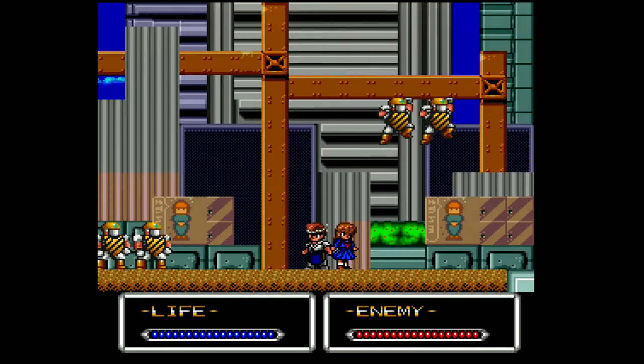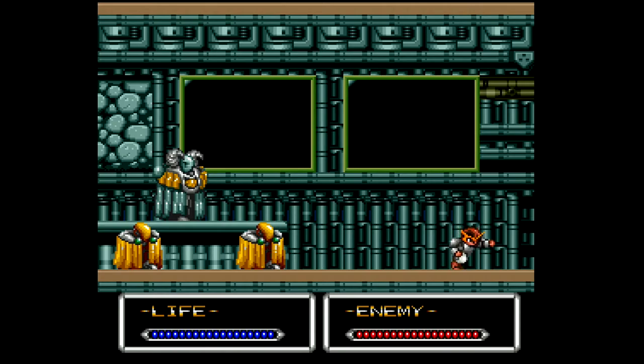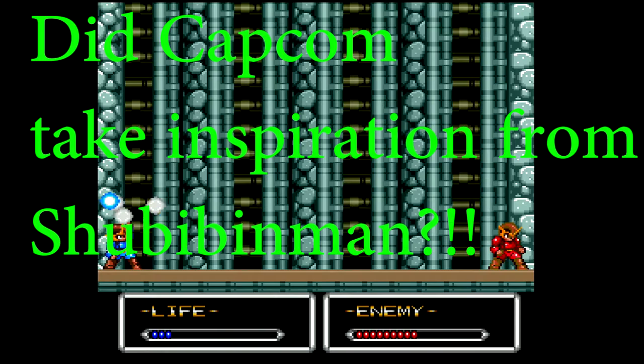The story parts remind me a lot of Rockman 7 or Rockman X, but this game actually predates Rockman X by 2 years and Rockman 7 by 4 years. The game also introduces a rival Shubibin Man team, Shubibin Man Shade, consisting of the male and female characters Jita and Mew. You have to fight Jita a couple of times in the game, which reminds me a lot of Rockman's rival Forte, or Bass as he's known in English. But again, this game predates the first appearance of Forte. Could it be that Capcom took inspiration from Shubibin Man?